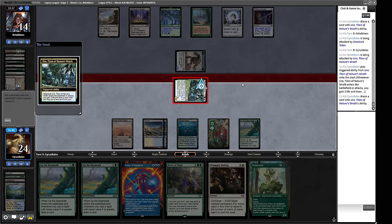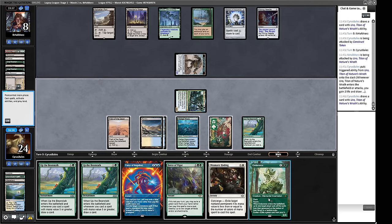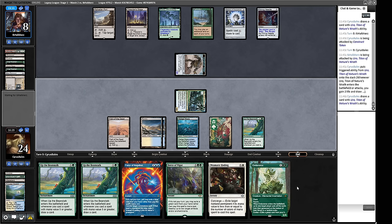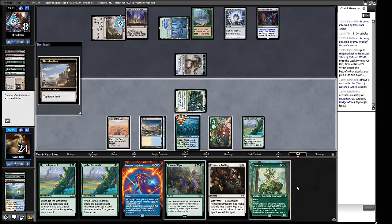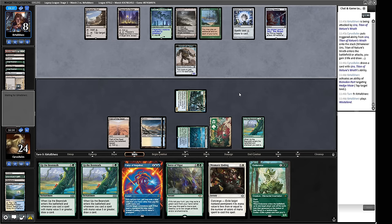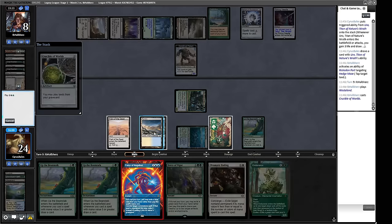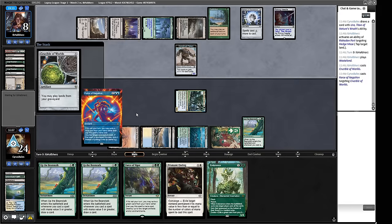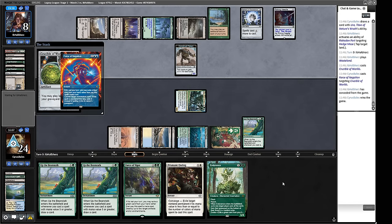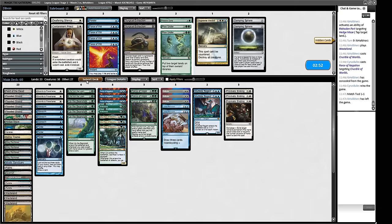They floated a green mana — they want more mana to play on their turn. There's a Wasteland. And there it is — Crucible of Worlds. We do not want our opponent to have that effect in play: blue blue one one. Not tapping out for Beanstalk was the correct thing to do. We counter the Crucible of Worlds and that's the game. We're just going to jam back in again and see how we fare.